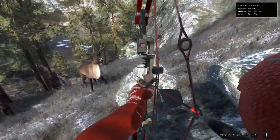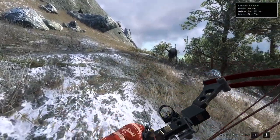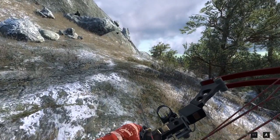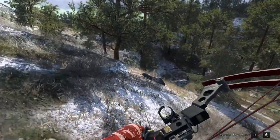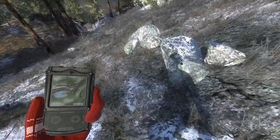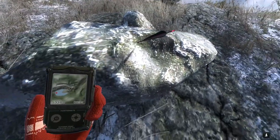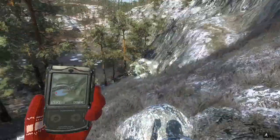I wonder if that reindeer will stop for us — they do it a lot, just kind of trot around. We were literally holding her from going anywhere but we were so close that we shot through her. I can't say I've ever been an obstacle for an animal in this game — managed to hit the rock pretty good anyway.